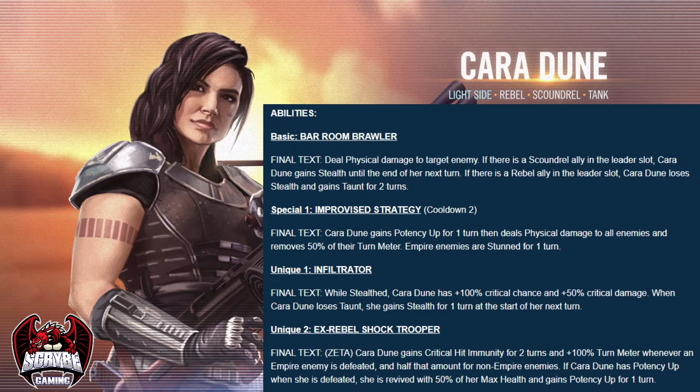This is a Zeta ability: X-Rebel Shock Trooper. She's going to gain critical hit immunity for two turns and 100% turn meter whenever an Empire enemy is defeated. This is halved for non-Empires, so I'm guessing that's one turn of crit hit immunity and 50% TM. All the same, that's still fantastic — 50% turn meter whenever anybody in the team kills an enemy. She gains 50% TM and crit hit immunity. Crit hit immunity is great for a tank, as we've seen on characters like General Kenobi, but this is just some other level stuff.